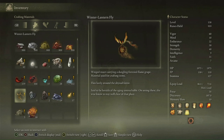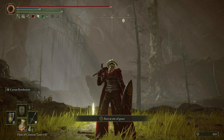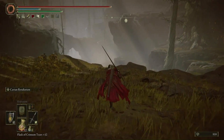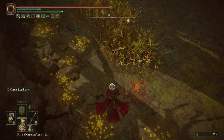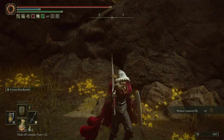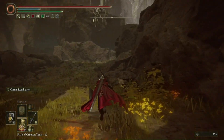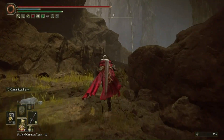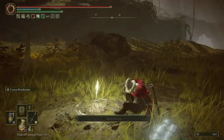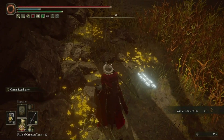If you're looking for a method to farm winter lanternflies other than murdering a bunch of rats over and over again in the hope that they will drop it — from the Abyssal Woods side of grace, right smack dab in the middle of it all, just head toward the west and drop down this little cliff here. Right here you'll be able to pick up a winter lanternfly. You can go ahead and mark this location with a message so it will be a lot easier to find your second time back. All you have to do is run back up this little cliff side to the grace and rest.